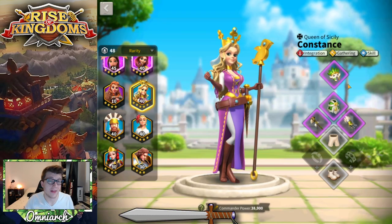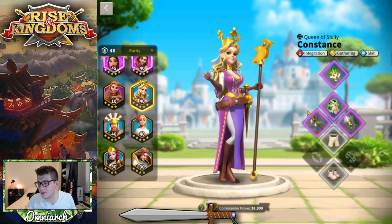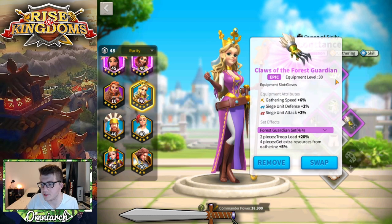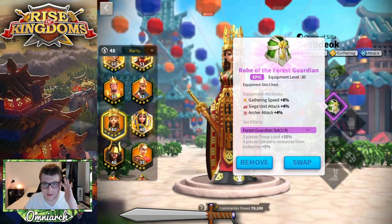I also have the purple gathering set on Constance. This was a $10 bundle that came out when they changed the equipment system. You can probably still buy this bundle at some point when you reach a certain city hall level. It gave you all these pieces and gathering is important. I have the extra cloak over here on Sunduk.